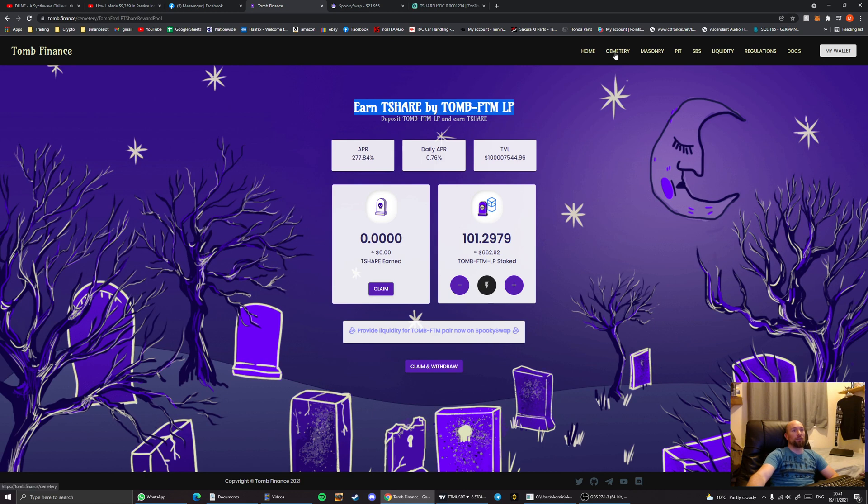The second pool in the cemetery is the t-share phantom liquidity pool, currently paying 1.2% per day. This has a finite amount of time it's going to print — around mid next year it will stop printing because the number of t-shares will have reached their maximum. That's the reason why in around six months this will no longer print. This is the second most lucrative pool and it prints regardless of the phantom-to-tomb ratio.